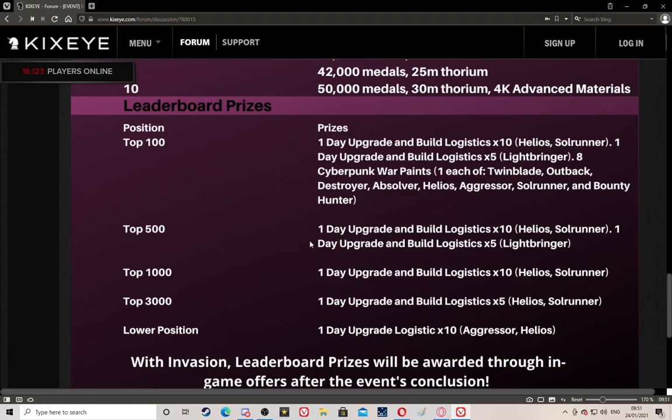For top 500, you get one day build logistics times 10 for Helios and Soul Runner, and one day build logistics times 5 for Light Bringer. It's exactly the same as top 100 but without the war paints - and I'm not even that impressed with the war paints anyway. Top 500 is where you want to be aiming for at minimum.